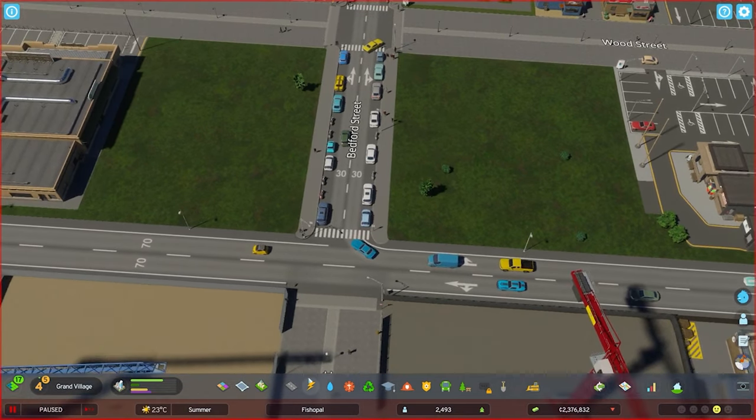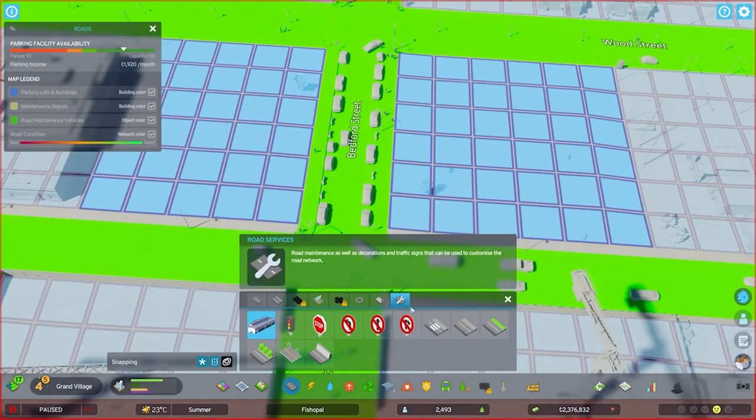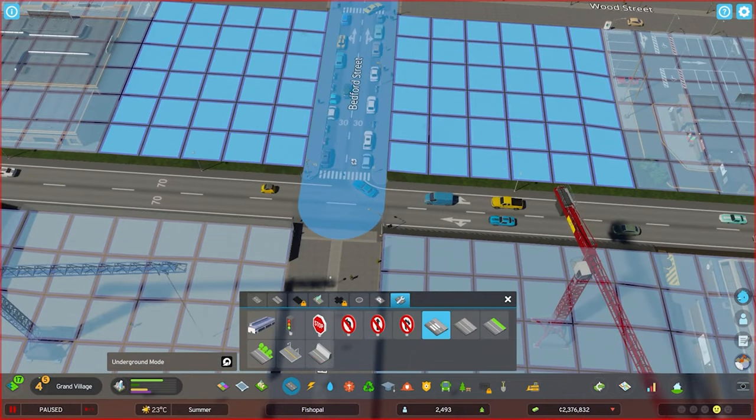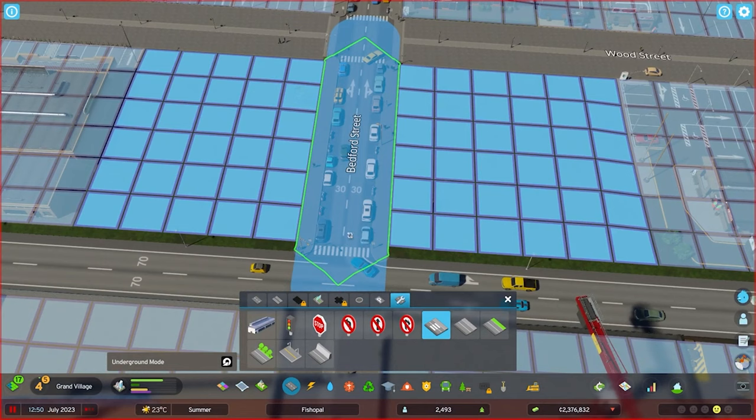One thing you can do to mitigate this is, under your road tools, after you've unlocked the road surfaces, go to the crosswalk section, highlight the road that you want, and right-click. That will remove any crosswalks from the area that you right-click. If you want to add it back, just left-click and boom — you've got your crosswalk back.